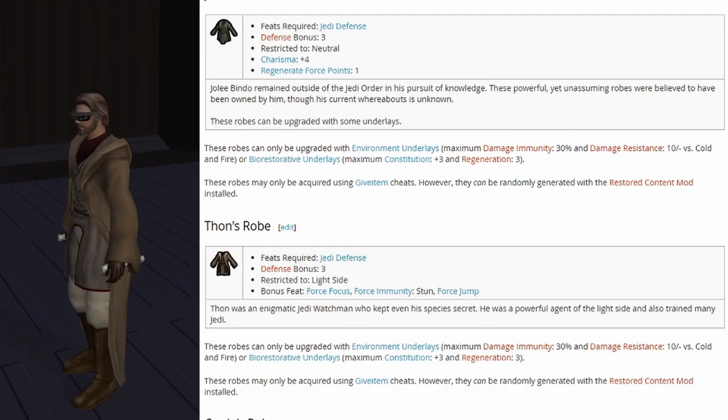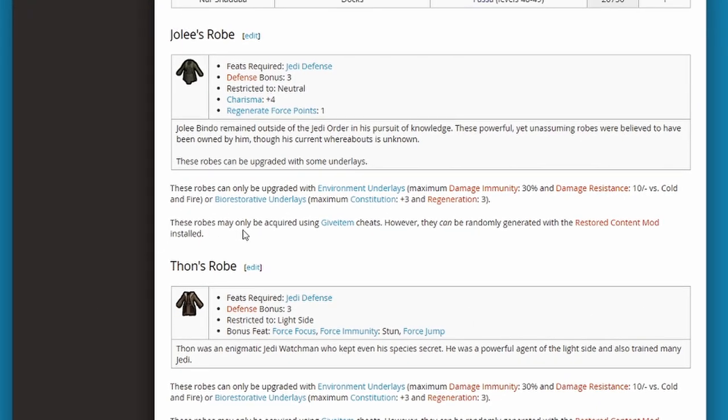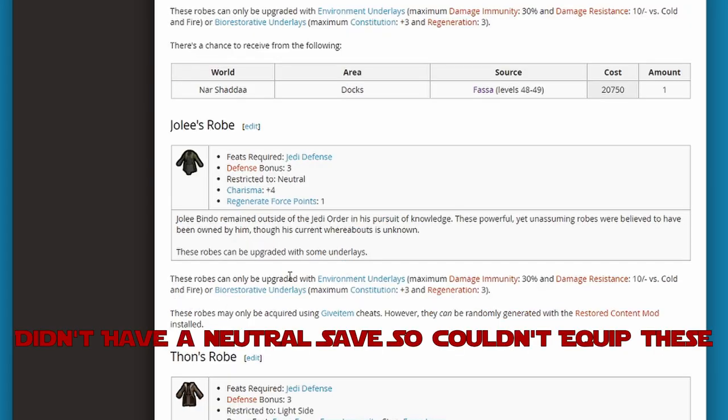Now we're into the cheat and restored content mod tier. These robes may only be acquired by using the give item cheat; however, they can be randomly generated in the Restored Content Mod. I do have the Restored Content Mod, and when I first started recording the FASFA Freighters quest I did get one of these robes that aren't in the standard vanilla game.